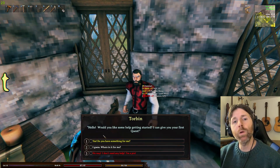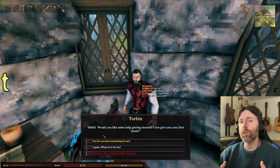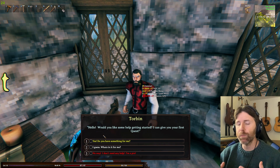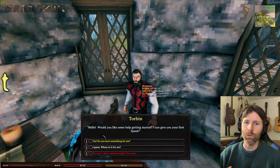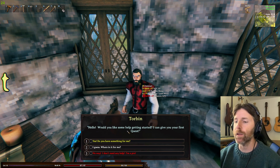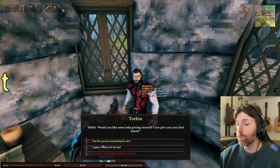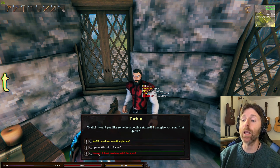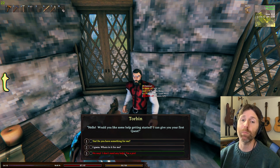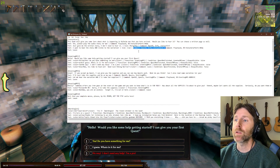Over here I was playing with color for morality choices: yellow for good, red for bad, keeping it simple, and white for neutral. So I've got the beginnings of that with options like 'Yes, do you have something to start my first quest?', 'What's in it for me?', and 'No way, I don't need any help, I'm a pro.' Different choices, different responses.